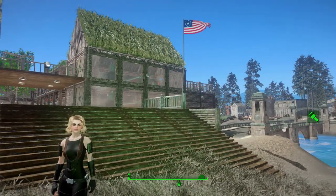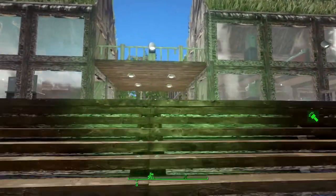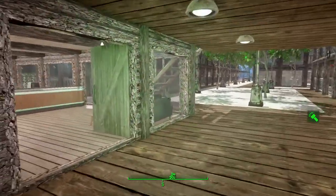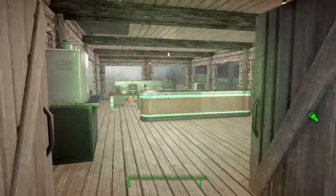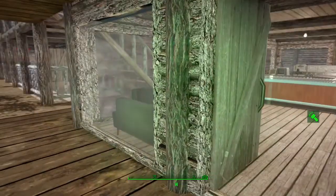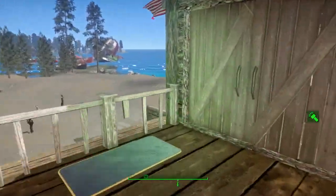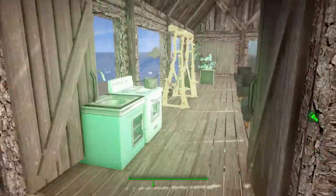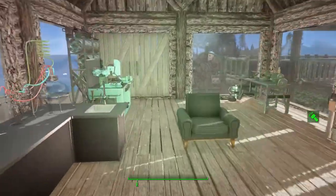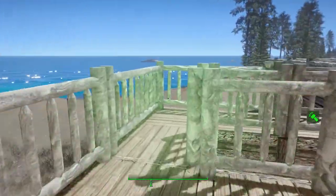This time for this settlement I went with the cabin-in-the-woods style. For some reason the cabin in the woods seems to suit Nordhagen Beach — I don't know why, but it just does. As always we have our security down here and over here, and then if we go upstairs, over here is your crafting area. I only use the basic crafting stations, the ones that are the most used.